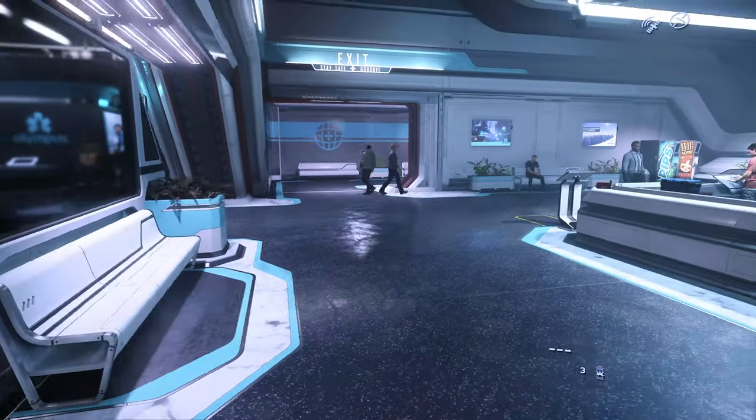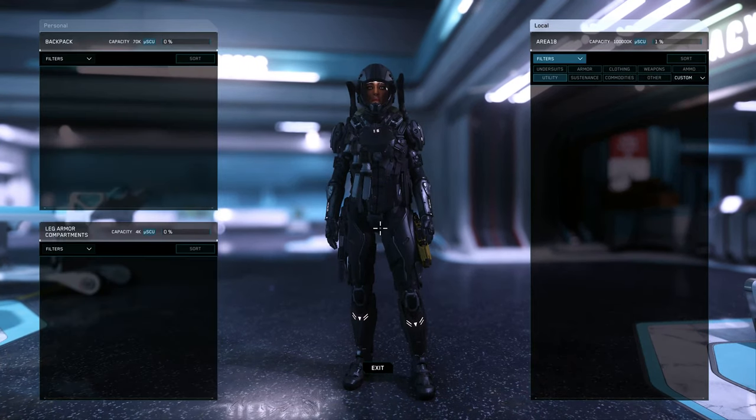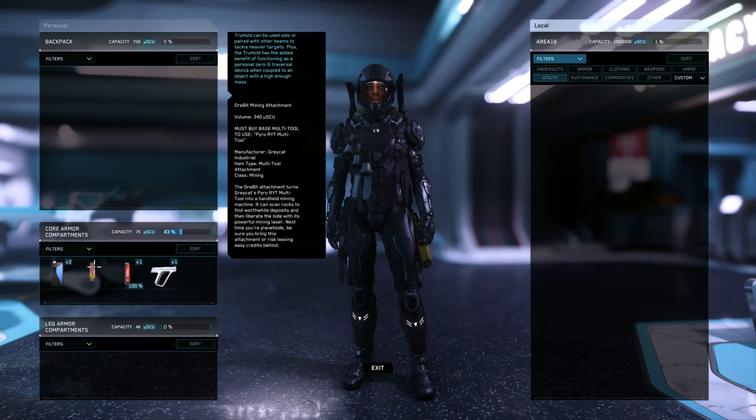We can go into our inventory and under utility here is our medical gun. I typically drag it into an inventory slot because I don't like to have the multi-tool and the med gun equipped at the same time — but I do have it available in case I need it. And that's it for buying stuff at the medical section.